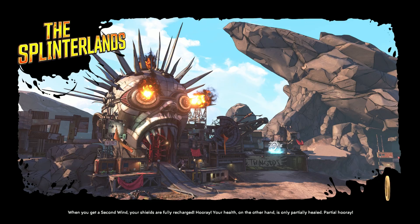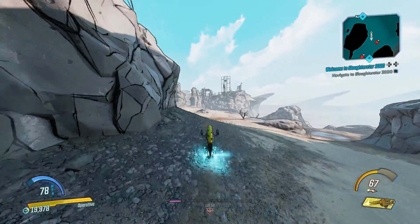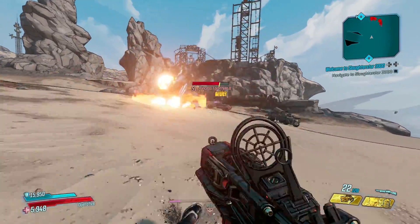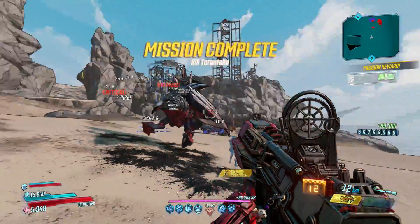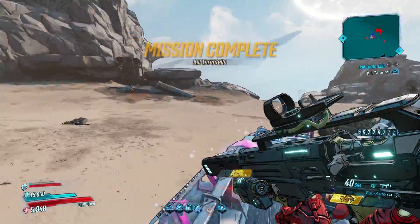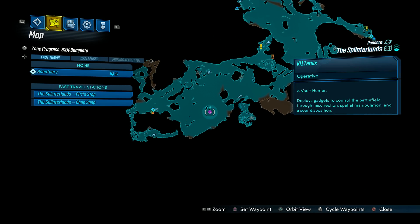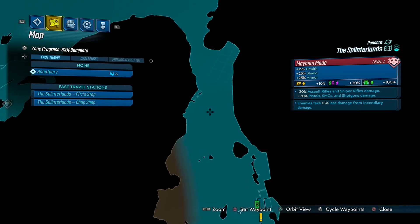Princess Tarantella is next. She is located also on Pandora in the Splinter Lands. Your best bet is to spawn in at the Splinter Lands Chop Shop fast travel and grab a vehicle, then head immediately to your right into this large open area and she'll occasionally spawn. She can drop the Hive, which is now a legendary rocket launcher, upgraded from being a unique blue in Borderlands 2. Aim for her abdomen as that is her crit spot.